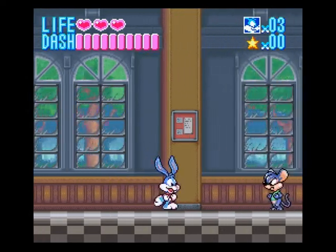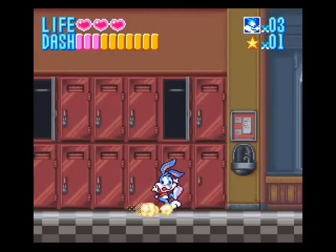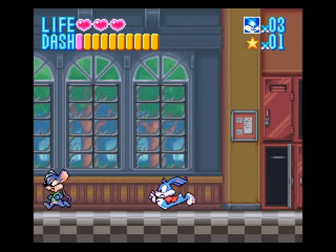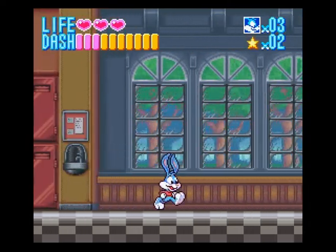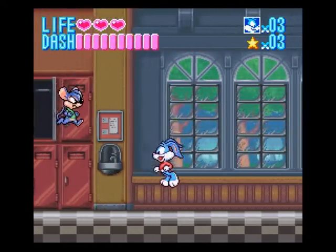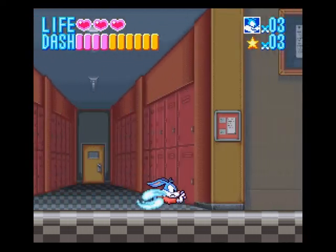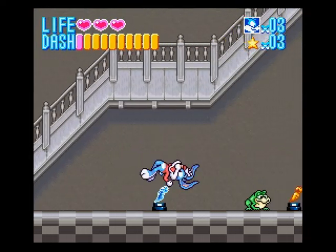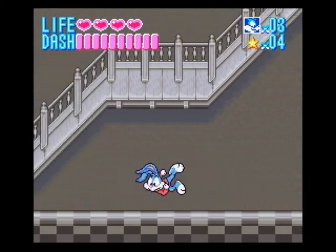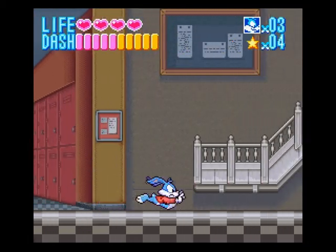Il y a plusieurs types de sauts. On a le saut classique, et aussi le Drop Kick qui permet de tuer les ennemis. Il y a aussi le dash qui permet d'accélérer ou de ralentir sa progression. Il est vraiment en train de se dépêcher. Le principe c'est de tuer tous les ennemis. Les ennemis sortent des sortes d'étoiles.